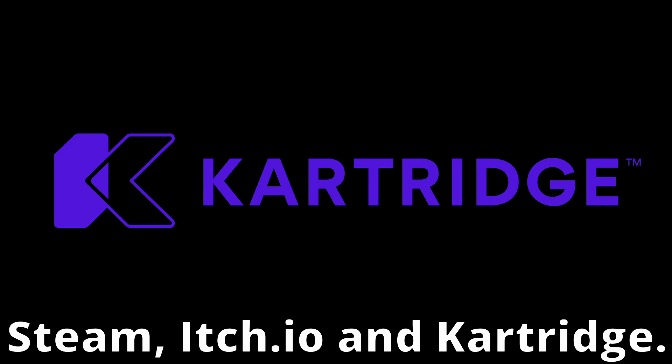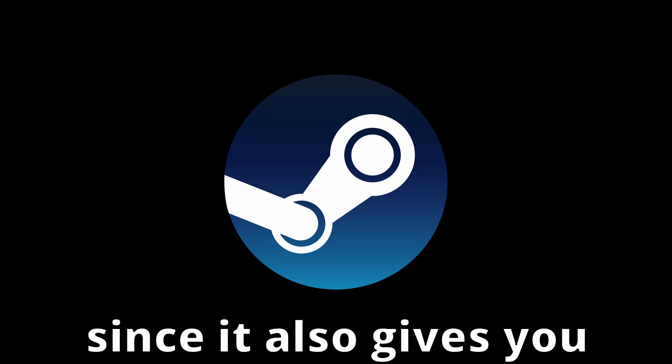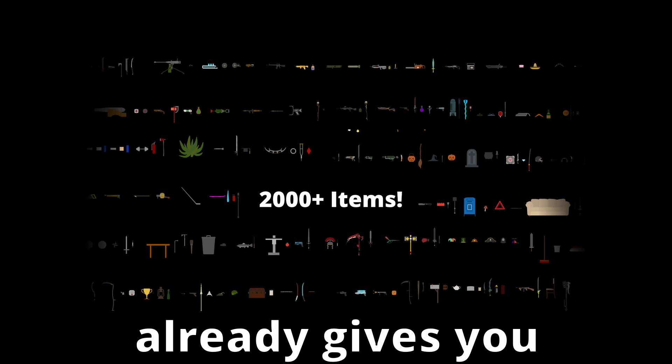However, there are now offline downloadable versions of the game available, as they have been for a while. They're available on Steam, itch.io, and Cartridge. I'd personally recommend the Steam edition since it also gives you access to more than 2,500 user-generated workshop items, in addition to what the game already gives you by default.